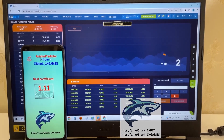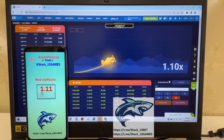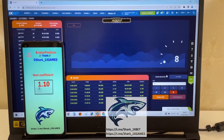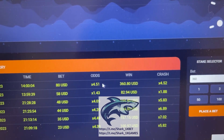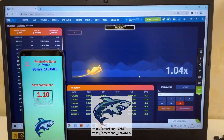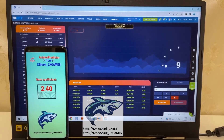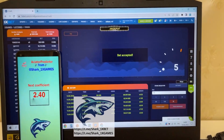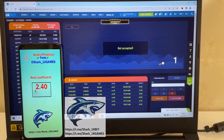Next coefficient is small again. Again, little coefficient — you see my friends how I win money, you see, it's amazing. Yes, it's a good coefficient, I place a bet. And I'll show you how I win money right now.